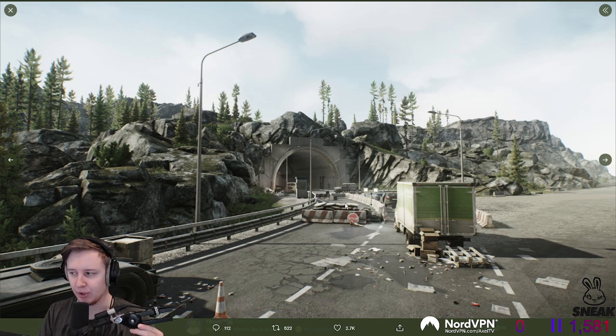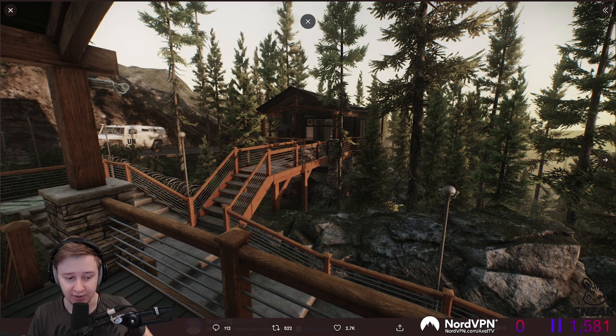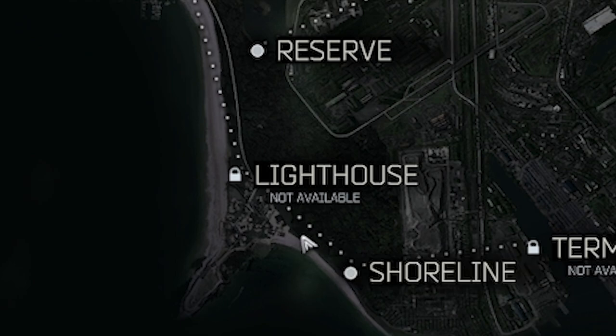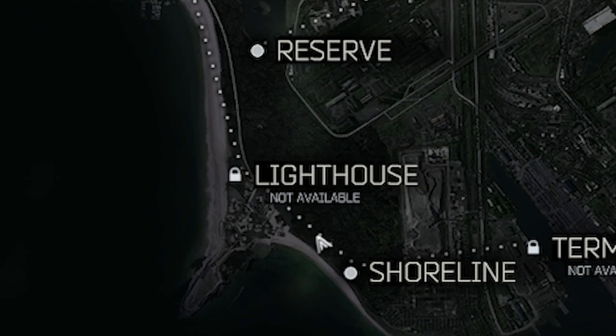After looking at the first two screenshots, I realized that this is the tunnel from Shoreline, and as we can see, this road goes towards the Lighthouse. I think this is the same road which starts on the previous screenshot. So if we look at the map — I'm not sure if it's related or not — the tunnel starts here and it ends right there, so this place could be a spawn, it could be a starting location for the Lighthouse.